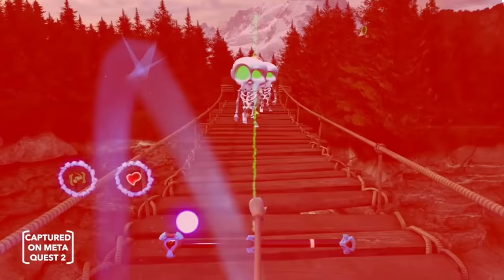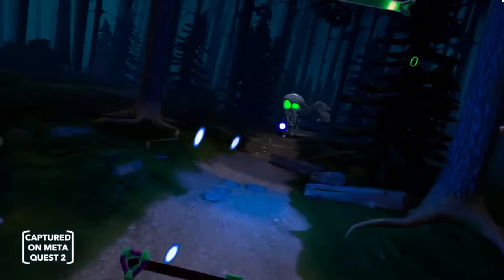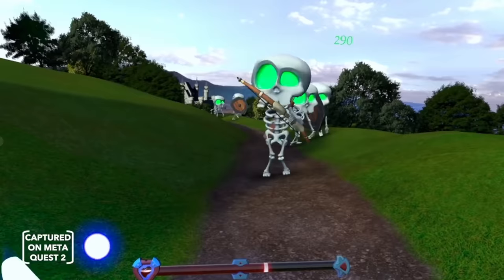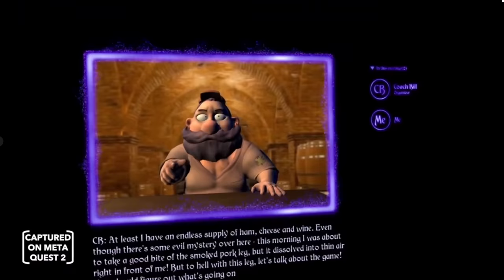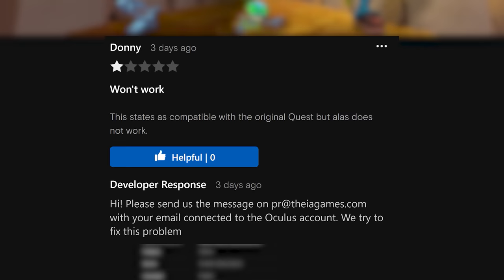Undead Quest is a very recent addition to the Quest store with a free demo version currently available to check out. The game is described as a fun single-player arcade game where you use a bat, a ball, and some spells to fight against hordes of undead creatures. It has cutscenes that show off the plot of the game. It's got about 69% five-star ratings but of very few ratings so far — only 13, and the one-star says it just wouldn't work on the original Quest. The developer personally contacted us saying this is a game in development with a lot more to come, so this might be one to keep an eye on.